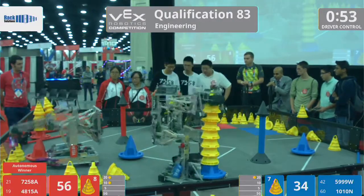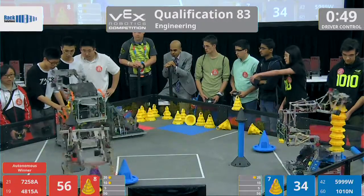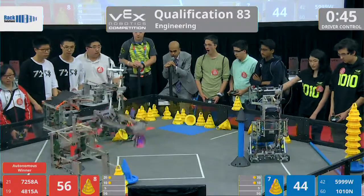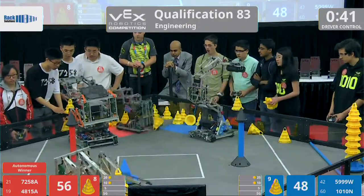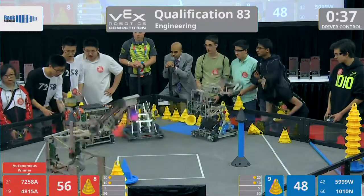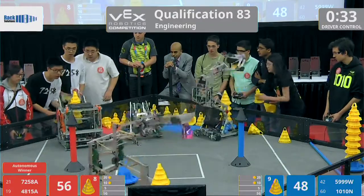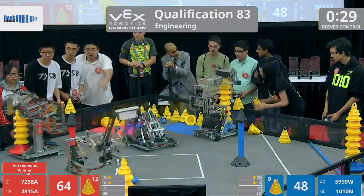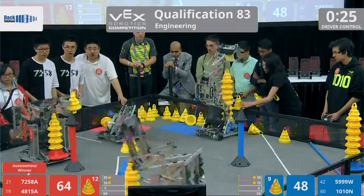Some pushing and shoving from that $59.99 machine, wanting to make sure they can slow down the robot from China. 72-58 keeps trying to human load, but they keep getting defended as this happens. They're backing right up into them, but this robot is handling the defense. Fabulous defense being played by $59.99.